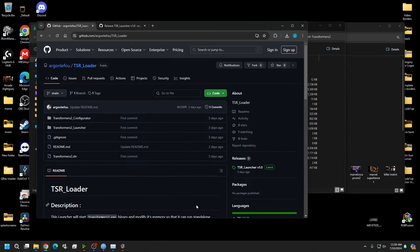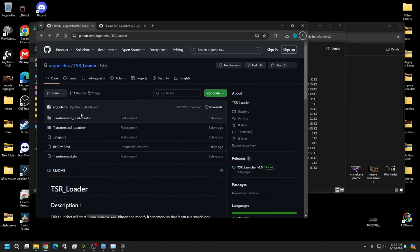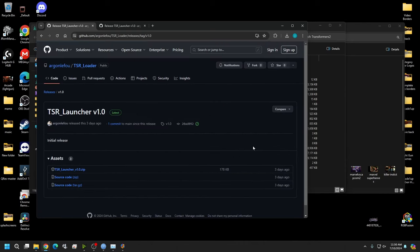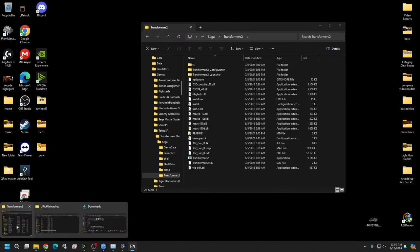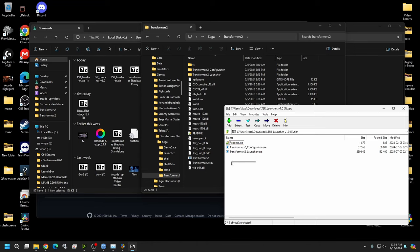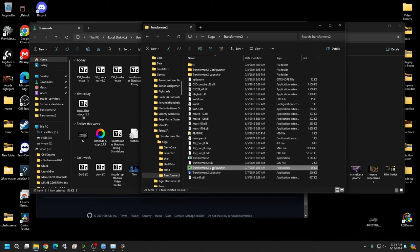Close that window. Now on the right-hand column of the GitHub page, click on Releases and select 'Launcher v1.0 latest.' Download the launcher v1.0 zip, open it, and place those two files into the game folder. You can grab the readme too if you want — good reading material, but not necessary. Now click on the Configurator — this is what gets everything set up for standalone, making changes to file binaries.